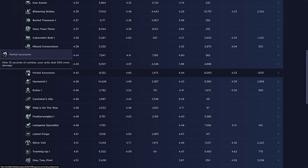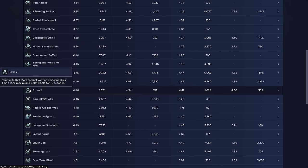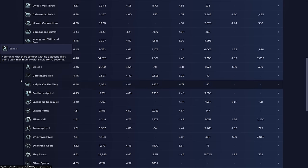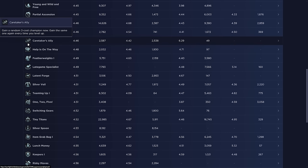Partial Ascension is good on comps that build something like a Rageblade or Archangel, and also decent on comps with a bunch of tanks. Harm Assist gets better as the game goes on. Exiles is overall an average combat augment — avoid it in comps like Umbral and Story Weaver where you need to group units together, but if you need a combat augment and it's there, you take it.